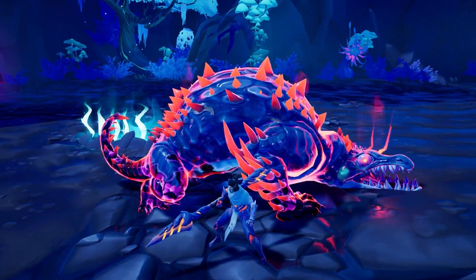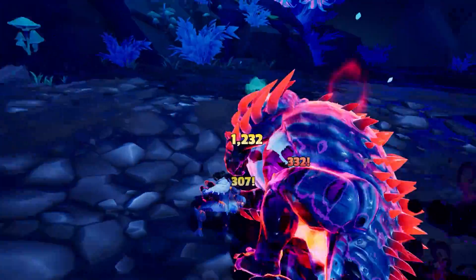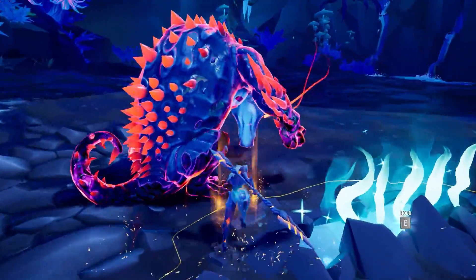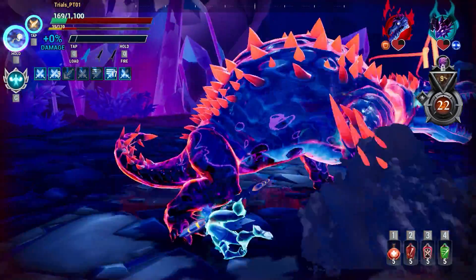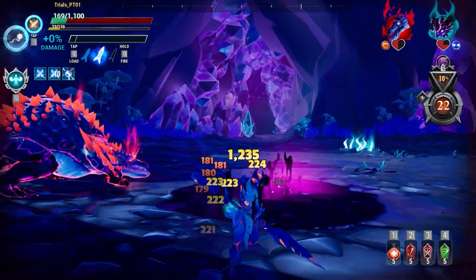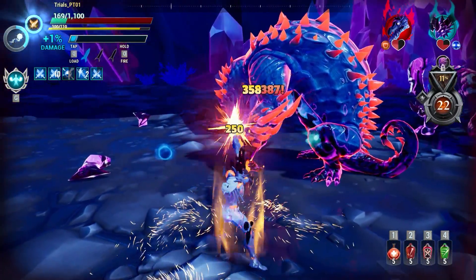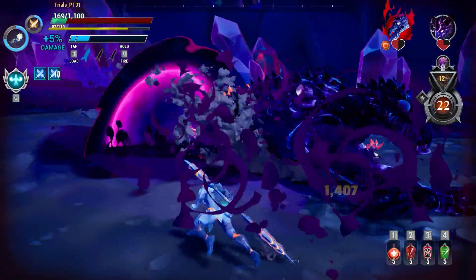Nayzaga has these slam attacks where it winds up one arm and then goes for the other, keep doing that for a bit — definitely do not stand next to that, try to get towards its tail and you'll be safe. Aside from that, there are a lot of portal attacks. When it slams the ground with both hands, that doesn't hit you directly, but it summons a kind of demon from the depths that leaps from a portal and hits you a few seconds later. It gives you enough time to get stamina to dodge, which is awesome — you have time to recognize and react to it.